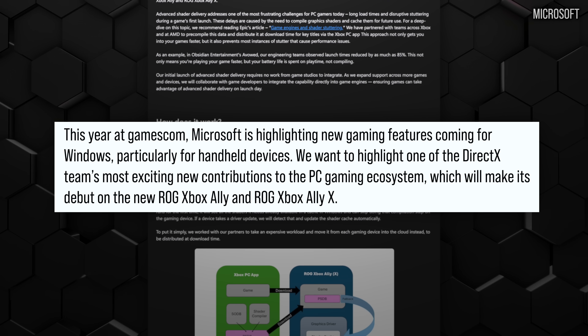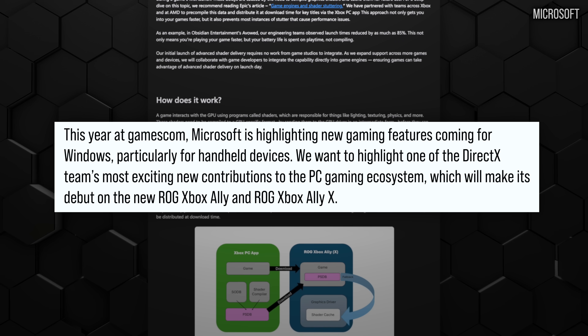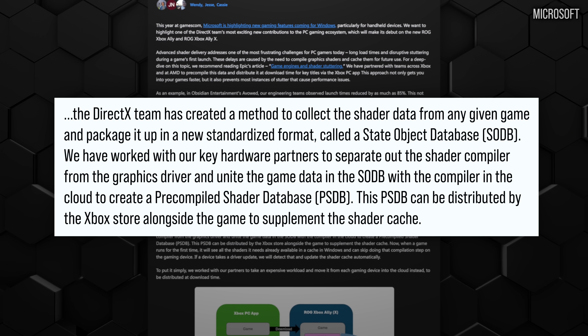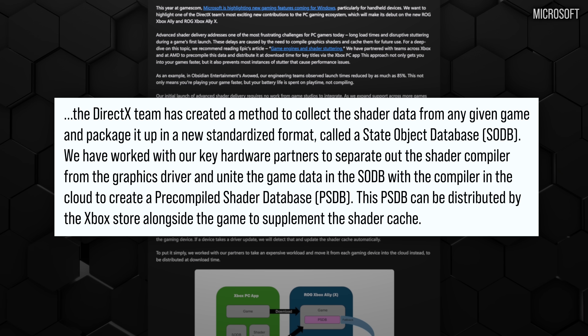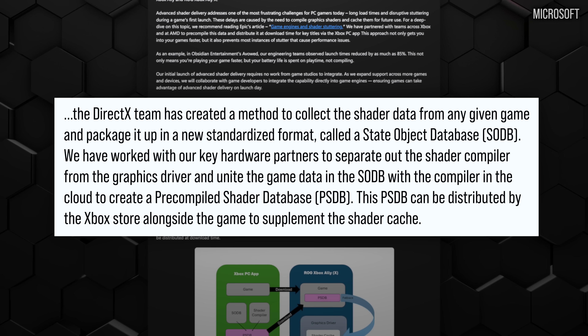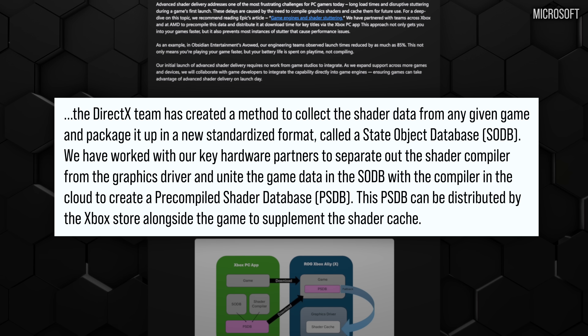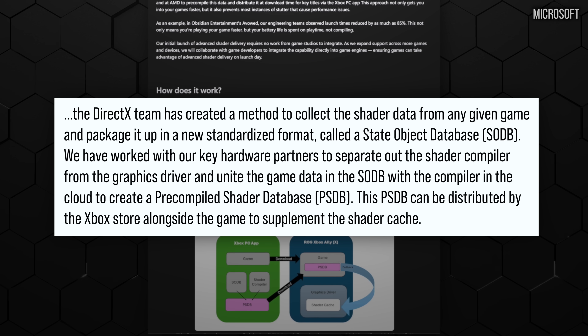The initial part of the blog is only talking about this idea within the confines of applying it to the ASUS ROG LIX, the new Xbox device. The basic idea is that developers would provide a large shader blob in an intermediate format to Microsoft, which would be compiled in the cloud and delivered as files with the game download, or with a driver update. This would be similar to the shader delivery system on the Steam Deck.